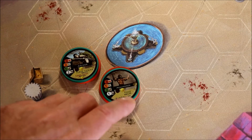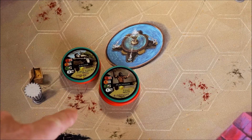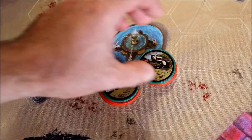So we've got two units here. This unit has the ability Toss, so he can pick up any adjacent unit and throw them left or right. So he's going to pick up the archer and move the archer over to here.